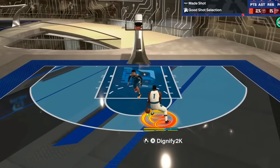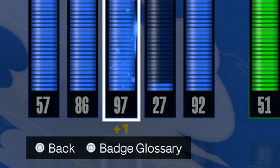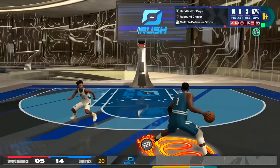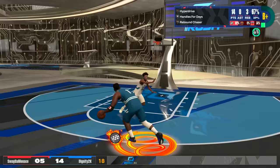My Zion Williamson build is posterizing everybody on NBA 2K24. When I first created the build, it had a 97 driving dunk, but in Season 3 they added a plus 1 driving dunk armband, giving us a total of a 98 driving dunk. Whenever your build has slashing takeover, it gives you a plus 12 to all of your finishing stats, giving us a grand total of a 110 driving dunk.